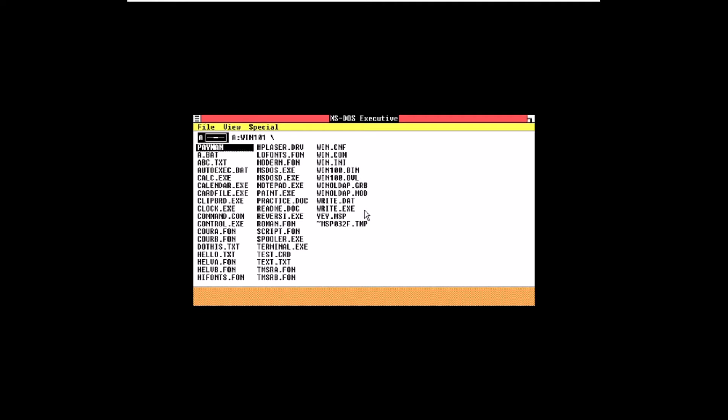The only thing you need to know when installing Windows 1.0 from the floppy disk OS is that it will carry data between VMs and possibly even PCs.